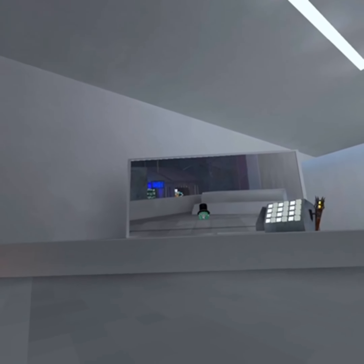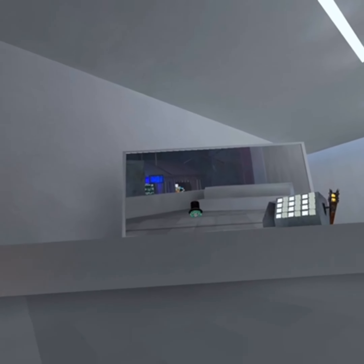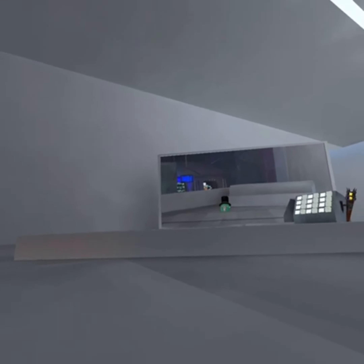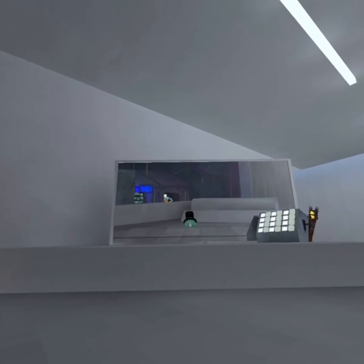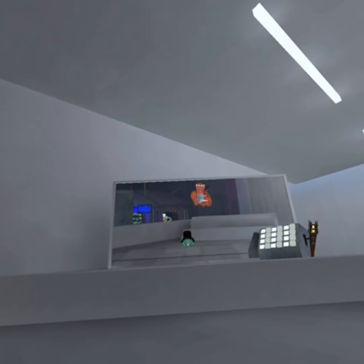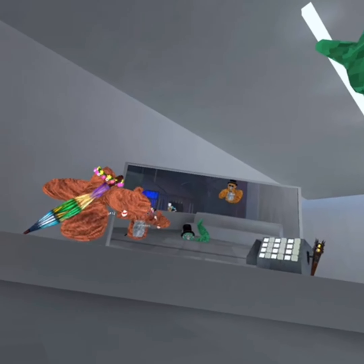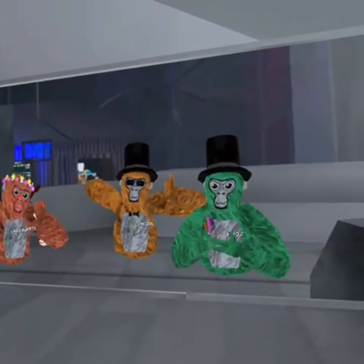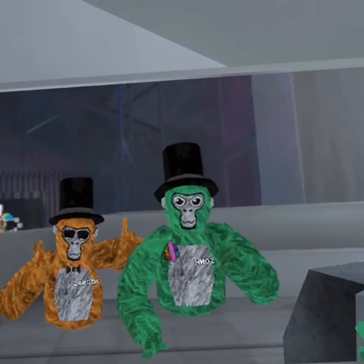If you want to get out of Roomba form, to get out of Roomba form you just stick your hand out of it and then jump. That is how to become a Roomba. I'll see you in the next video.